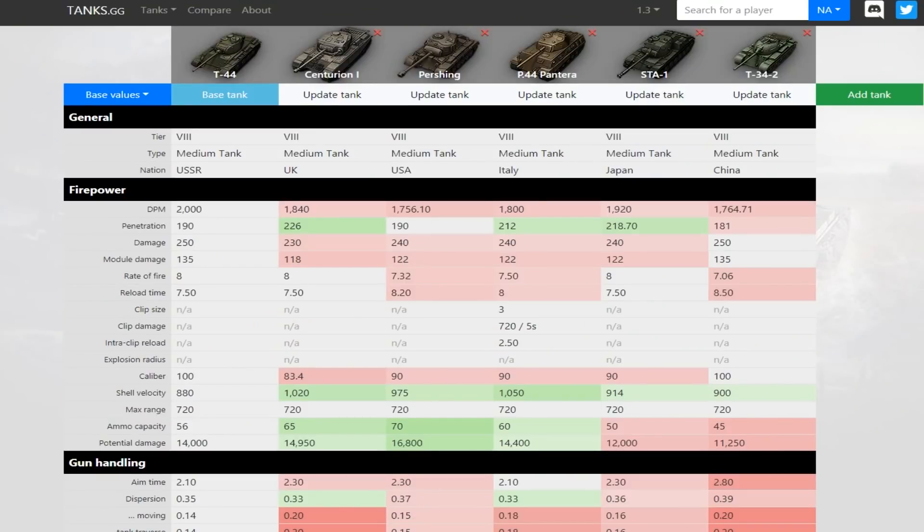Let's have a look at the comparison, then we'll look at the armour and then get into some gameplay. We're on the TanksGG website. As you can see, our DPM is way better than all the other tanks I've selected, although the STA-1 is close — that's a Japanese tank. There are a lot of Tier 8 medium tanks, and a lot of them are premium as well. This is just a random selection of tanks I thought were actually not bad. The DPM comes from the 100mm gun — that's the buff, basically.